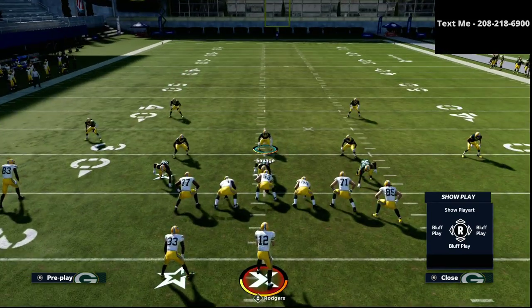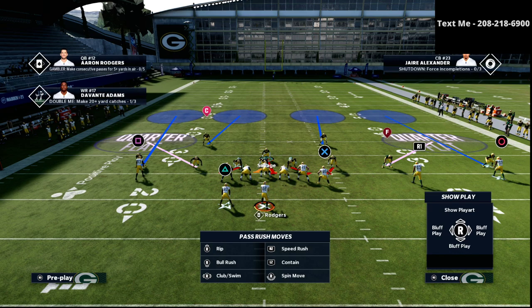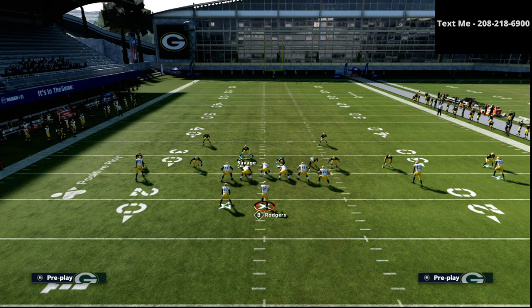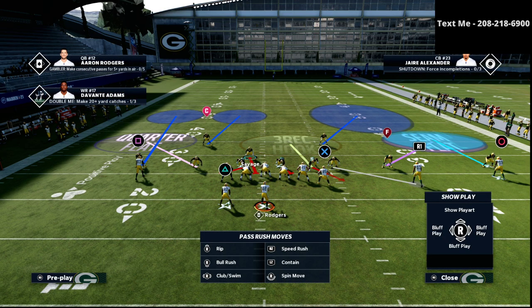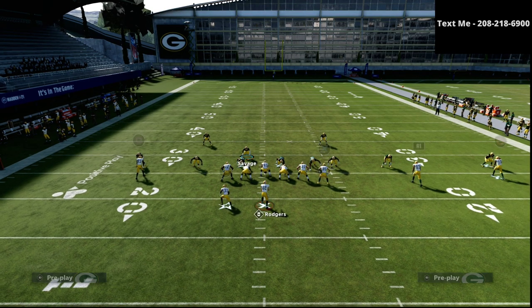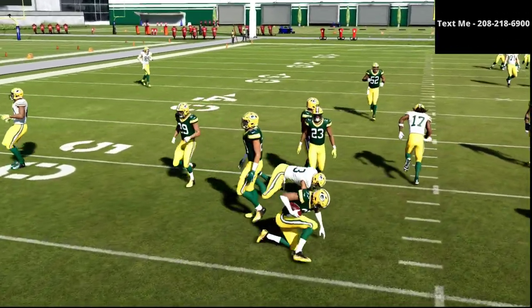From a zone drop perspective, you change things based on tendencies, but these are your default zone drops. You want to drop that three-rack hook zone, always have a Mabel concept to the wide side of the field, and on the short side you can get more innovative. If you're trying to get a plus-one defender, the cover two to the wide side works a lot better than people realize. You can man up the circle receiver and the deep half will take away any streak up the seam.